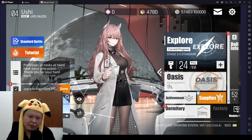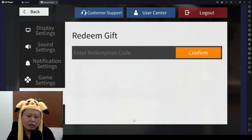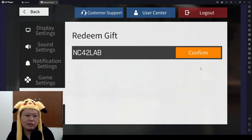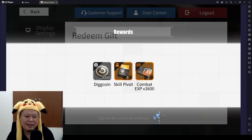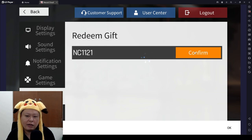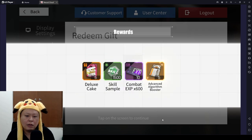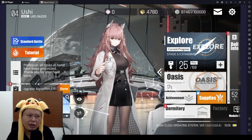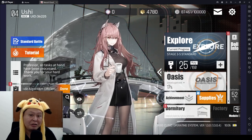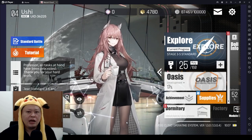Tip ten is actually not really a tip — it's redeem codes. Go to the top right for the redemption code. The first code is NC4TOLAP — you get skill pivots and combat EXP. The second code is NC1121 — you get EXP, skill points, and a yellow gift. There were only two working codes; I was about to enter three more but they didn't work.